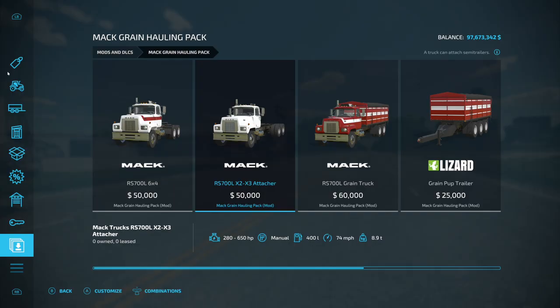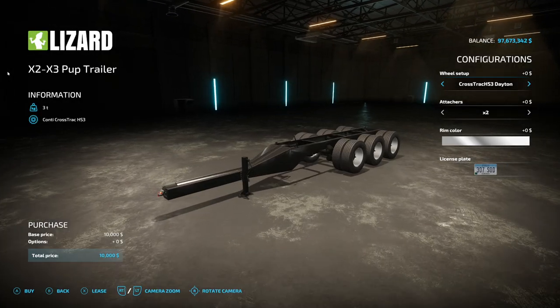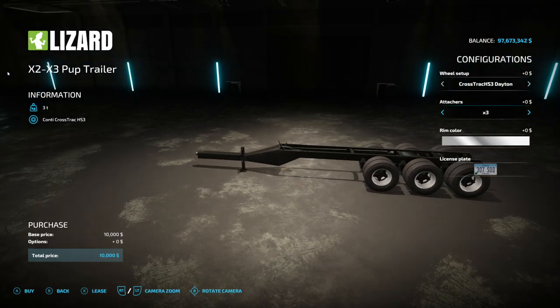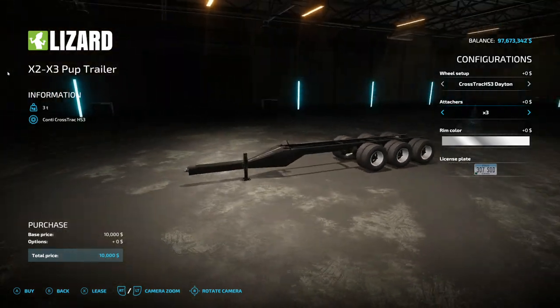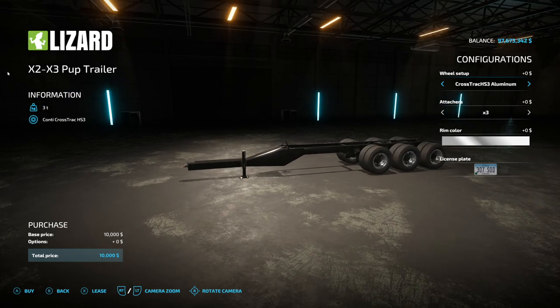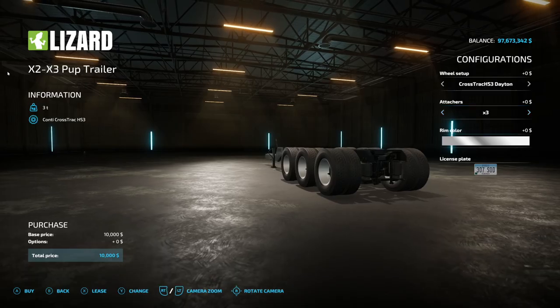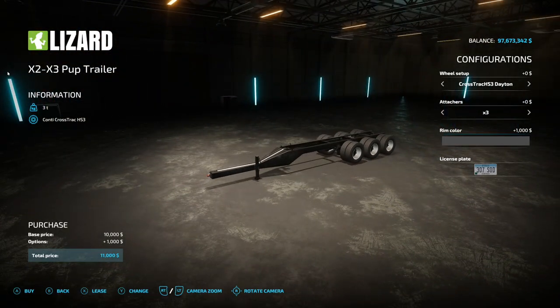Something else new — we now have X2 and X3 pup trailers in addition to the green pup trailer. These let you take an X2 or X3 attachment and put it on a trailer, not needing a truck. Wheel options match BC Bueller Farms, and you can run X2 or X3 attachments with rim color options. The frame is black regardless.